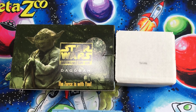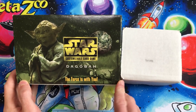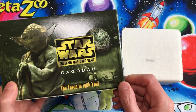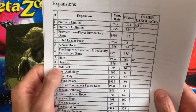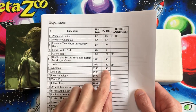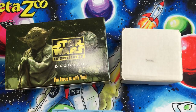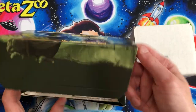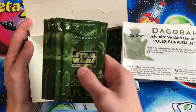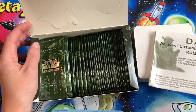Good morning everyone, welcome to our next Star Wars Customizable Card Game set review series. This is a video on the Dagobah set. This came out after the Hoth expansion — there were 180 cards in this set, and it was also printed in 1996. It was only printed in English, so if you are a Star Wars set collector, you'll need all 180 cards.